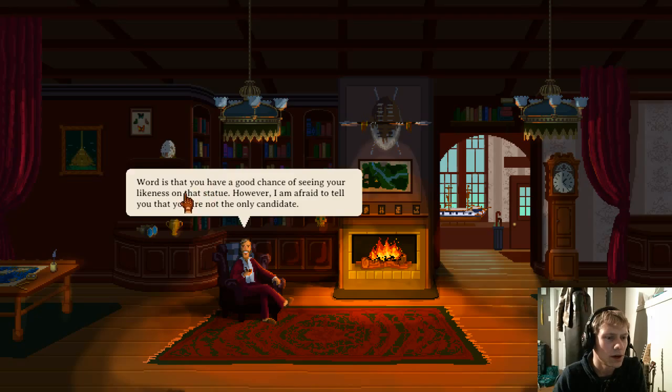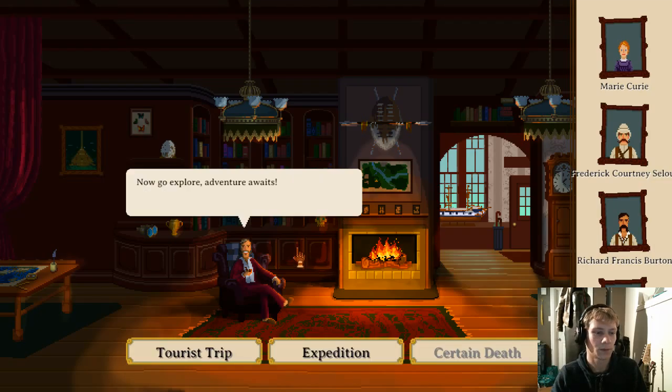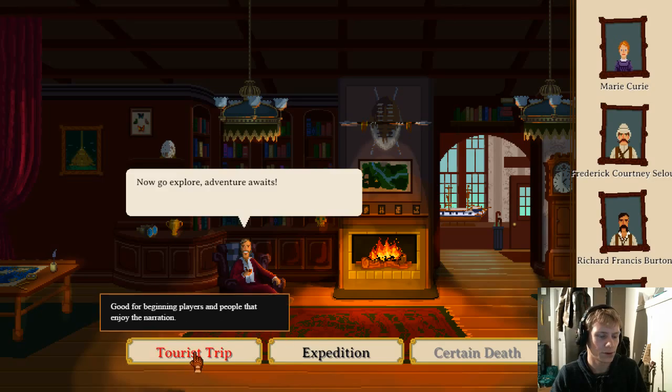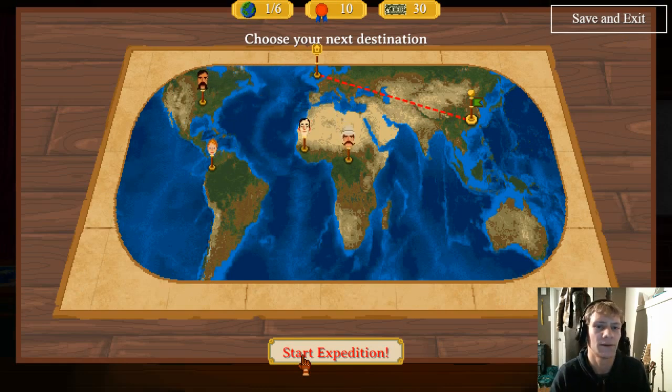Looks like a welcome back message. Word is we have a good chance of seeing our likeness on a statue. You and your rivals have six expeditions to prove who is the most famous explorer within our club — now go and explore, adventure awaits! Our rivals include Mary Curie, Frederick, Courtney Slew, Richard Francis Burton, and H.P. Lovecraft. There's a tour strip option good for beginners, but we're going straight into standard difficulty — pretty tough but manageable. This might be a death sentence right off the bat.